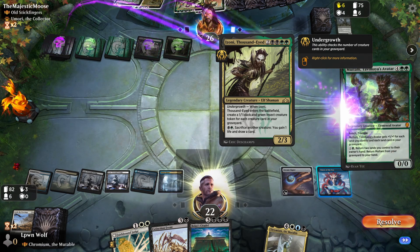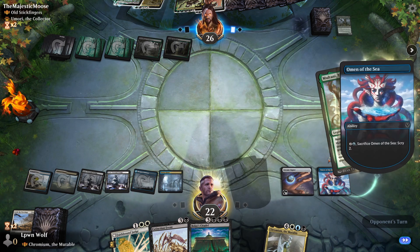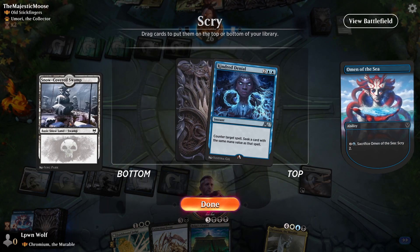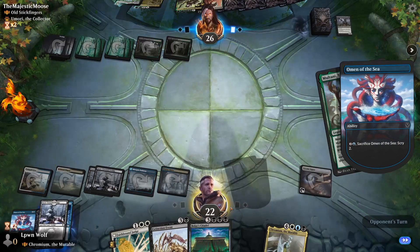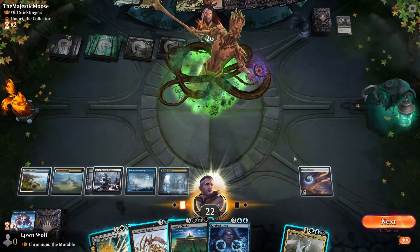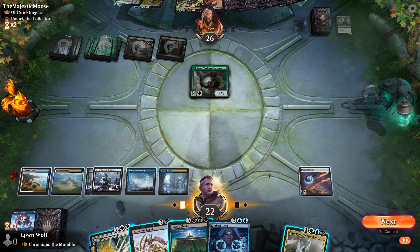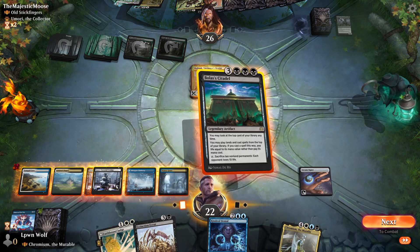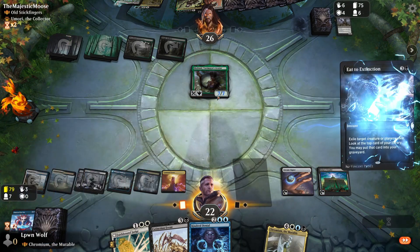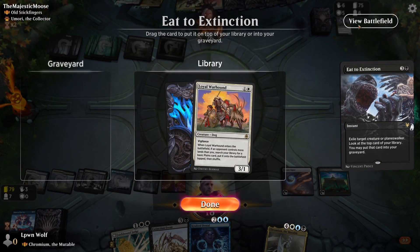Izone could be scary as well because she comes out with loads of insect tokens. Let's scry with the Ominous Sea and see if we can get anything else. Kindred Denial could be nice. They're really putting us on our toes — every single turn they're going for something big. Let's just go for the Citadel, a risky move. E to Extinction — sweet hit! Nice synergy though, because now we get to keep it on top if we want to.